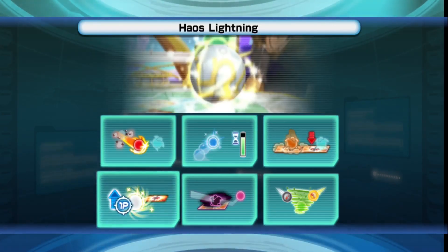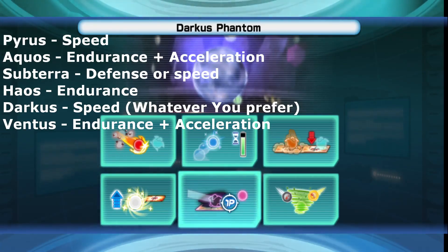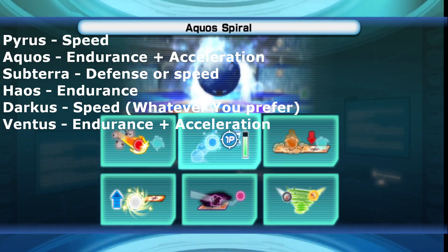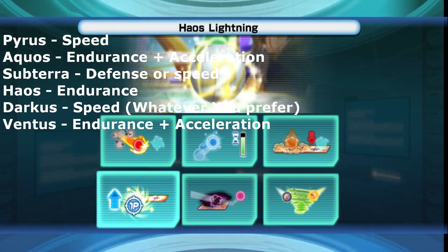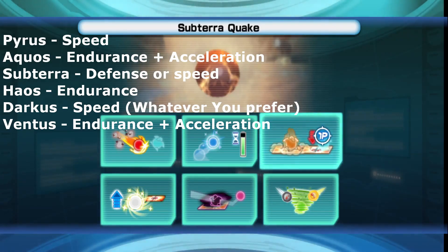To summarize: Haos you want endurance, Darkus you want sphere or speed, Ventus go endurance same as Aquos basically - those two are similar. Subterra is defense. That's it for this video guys - I hope this gave you some insight. This is just my personal opinion, so if you think something else, comment down below. I definitely don't think I'm 100% right but I'm fairly certain I'm close. Take this with a grain of salt - see you guys later, peace!